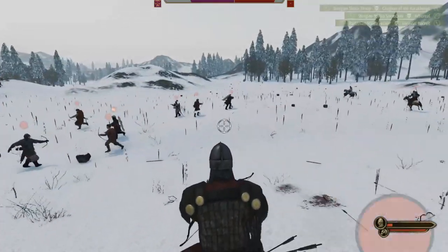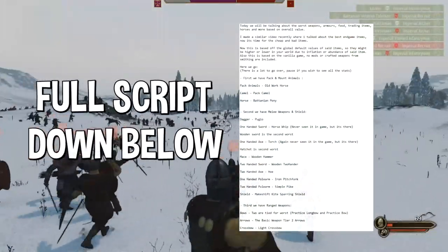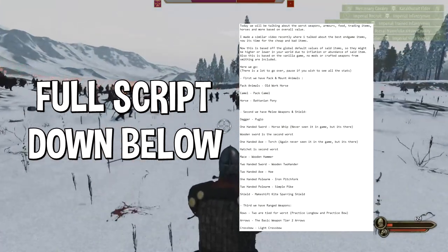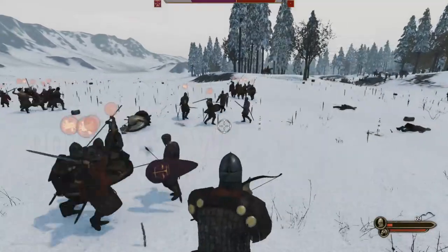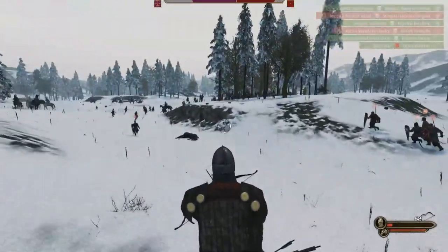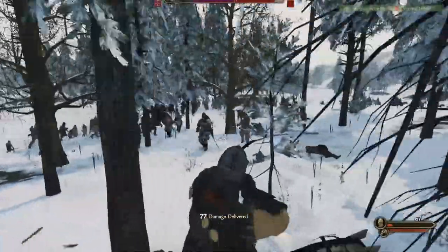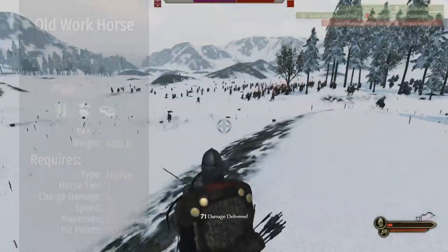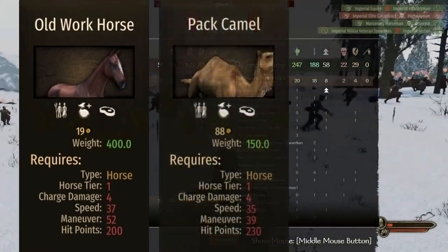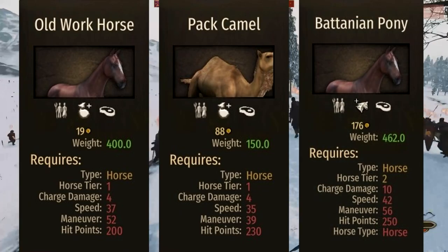Also, this is based on the vanilla game — no mods or crafted weapons from smithing are included. And if you did want to check out the endgame item video that I made, it will be down in the description and in the top comments. So here we go. There's a lot to go over, so pause if you wish to see all the stats, but I'm just going to put the picture up as I'm talking about it. Let's start with pack and mount animals. For pack animals, we have the old work horse; for camels, we have the pack camel; and for horses, we have the battalion pony.